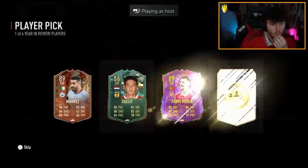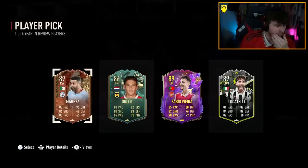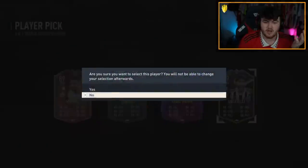Here we go — that's not bad. Riyad Mahrez, Fabio Vieira, Locatelli, or Rude Hullet of course. He wants Locatelli, which makes sense.